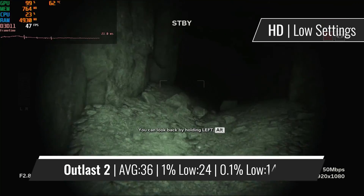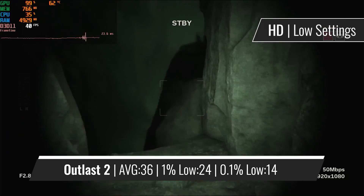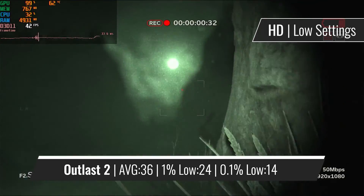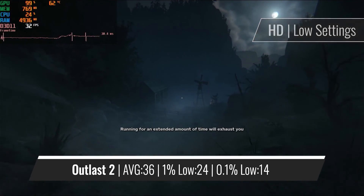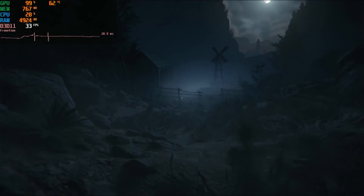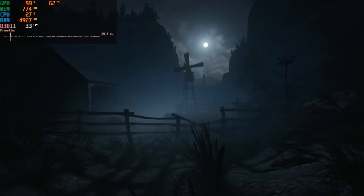Next up is a completely different genre of games, namely Outlast 2, which runs on a wide variety of cards, considering that it supports DirectX 10.1. So on the GT 630, you can expect to run it on 720p with all of the settings turned all the way down, on the DirectX 11 mode, getting in return a 30-40fps experience. Considering the nature of the game, this is perfectly playable for me.